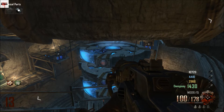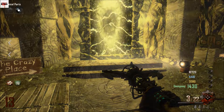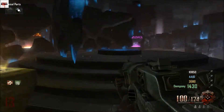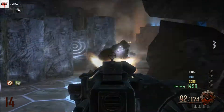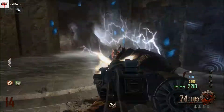Now on to the final step. Get your ultimate Wind Staff and enter the tunnel near Juggernaut — the wind tunnel. Place your wind staff down in the correct place and kill zombie souls around it. This is how you create the Wind Staff.